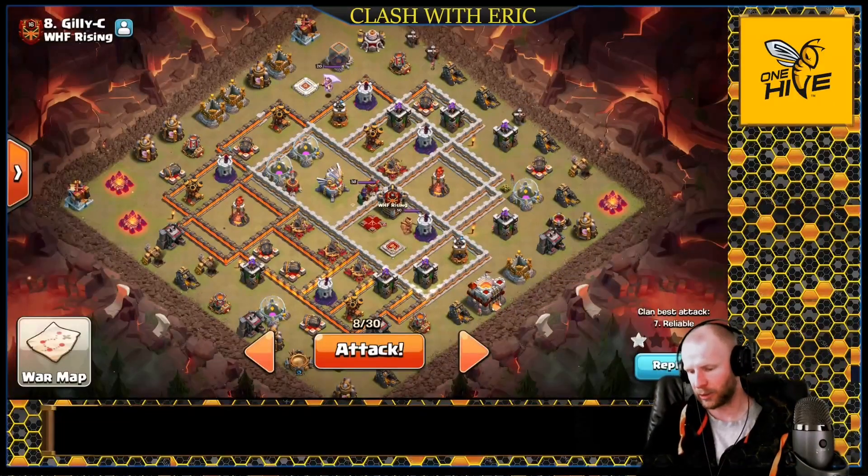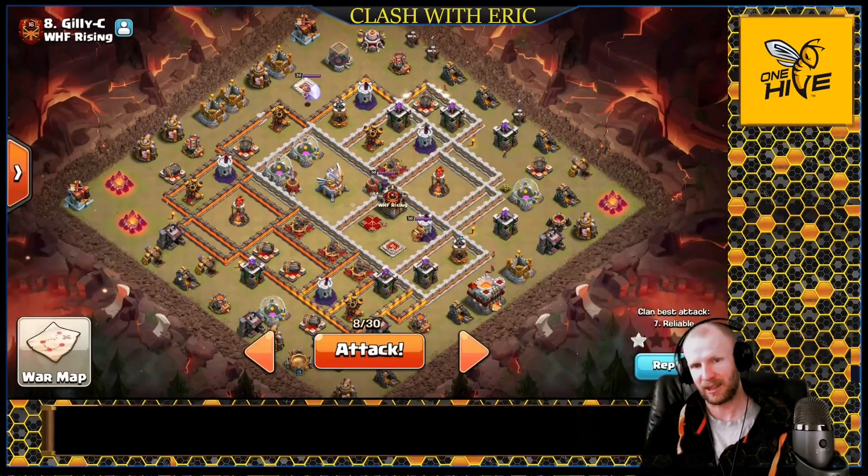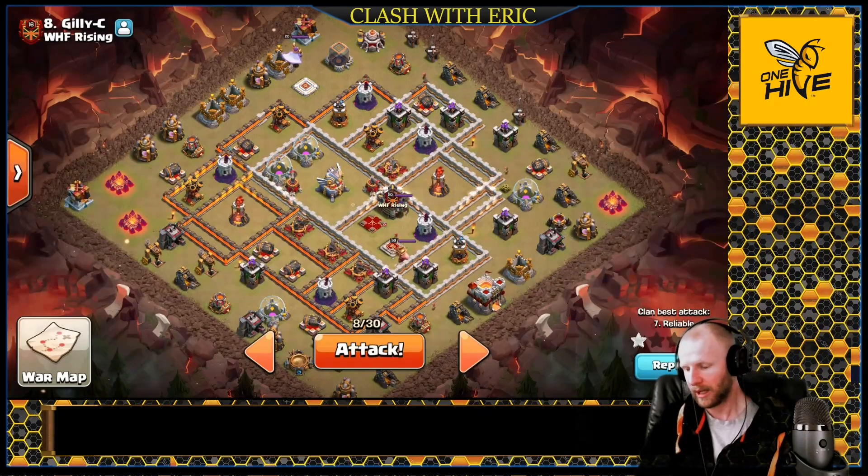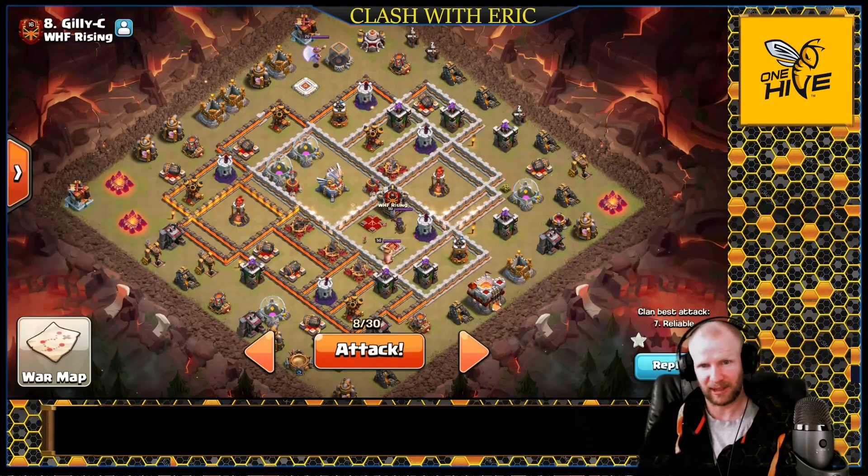What's going on guys, welcome back to Clasher. Today we're going to be looking at the Town Hall 11 drag bat attack. We're going to see if we break down this base here along with a few others and bring in some three stars, so let's go do this. Make sure you hit that like button, hit that subscribe button.